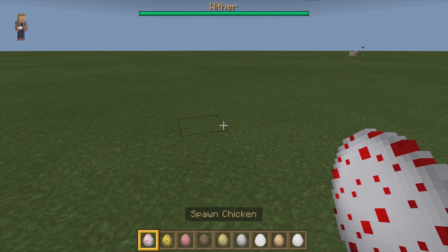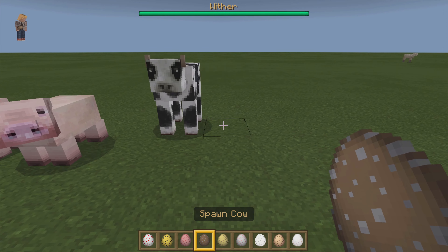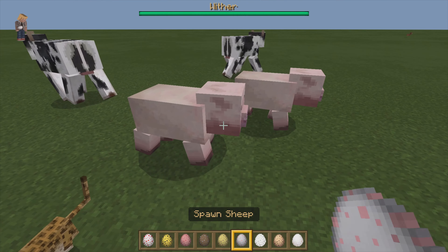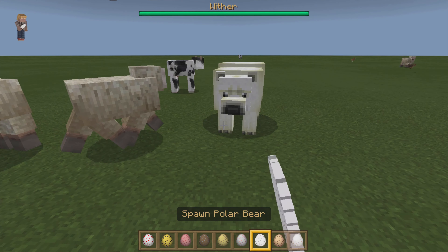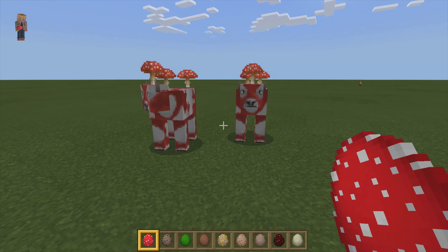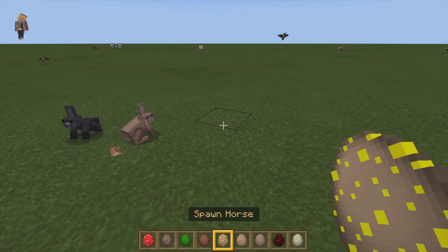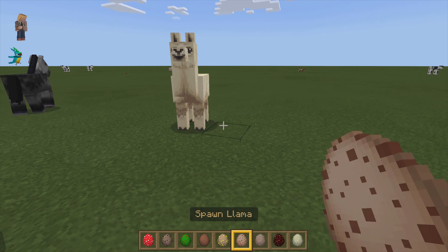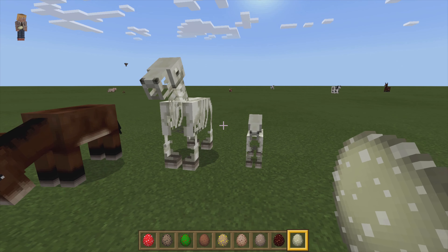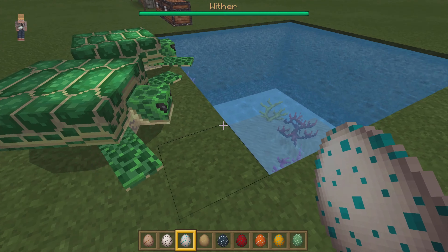Oh, the chickens are kind of cool. Bumblebees don't look very different. I love the cows — at least I love when they do the dairy cow look, it's kind of cute. Oh, I like the sea turtles. Those look pretty cool.